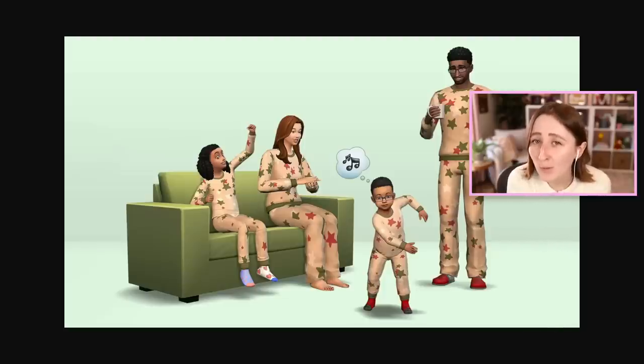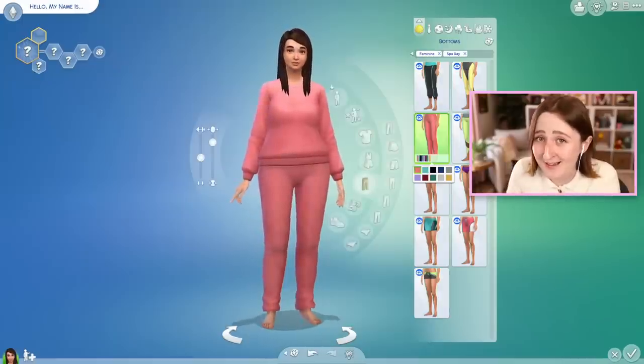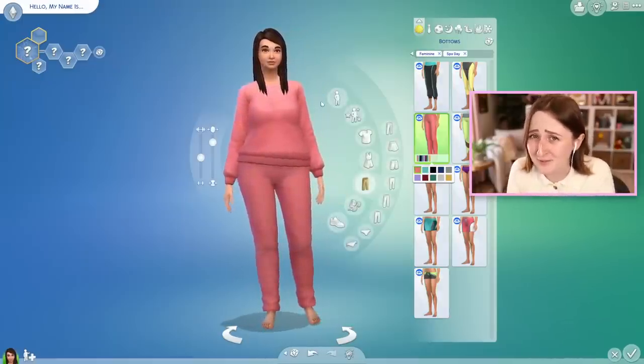Unfortunately, I do not have a console or pay for EA Play, so I can't show you the set in-game because I don't have it. But this is the preview image for it, and honestly it's kinda cute. I like how it's for all ages, although it looks to be just a recolor of that Spa Day sweatpants set. The mesh itself isn't new, but the patterns they're using are new. It does look just like the set from Spa Day, just with some different patterns.